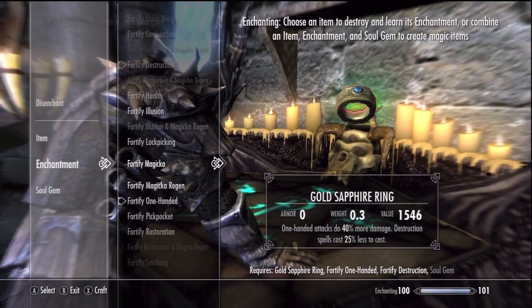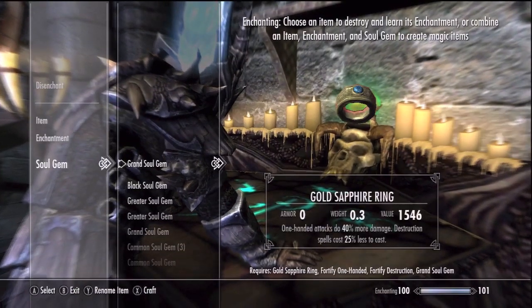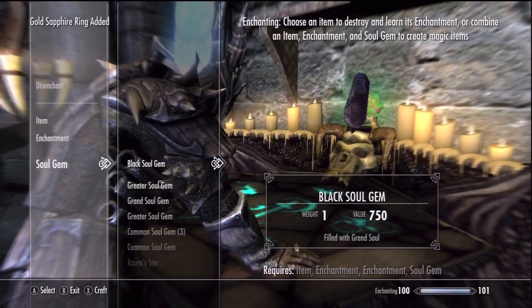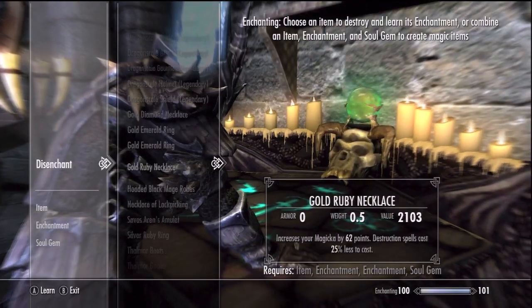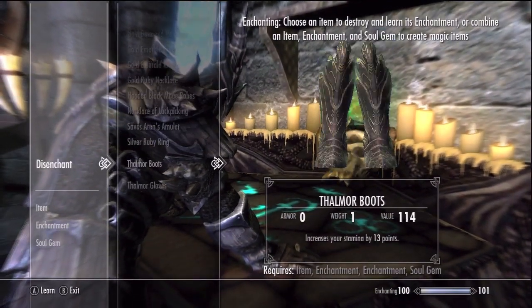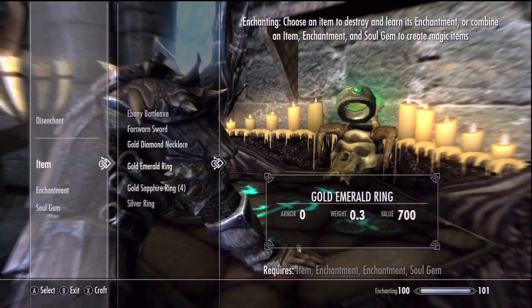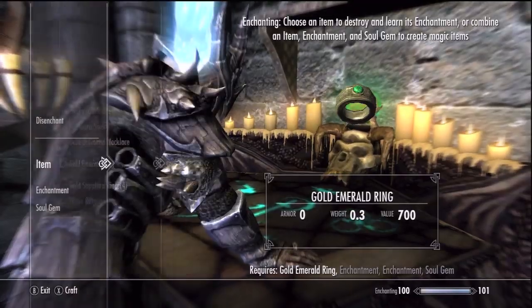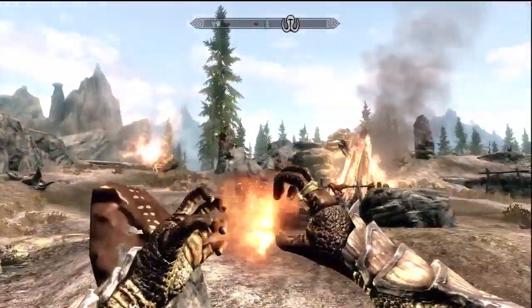You can cast these fortify skills on multiple pieces of armor and clothing, and it all stacks. So your job here is to gain 100% reduction in the mana costs of magic spells, thereby making them cost nothing. I used grand soul gems filled with grand souls and enchanted each piece of my light dragon armor, my ring, and my necklace all to fortify destruction magic. As a result of my efforts, my destruction spells cost zero mana.